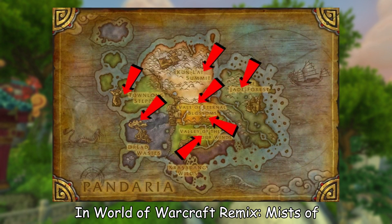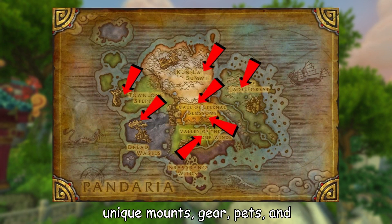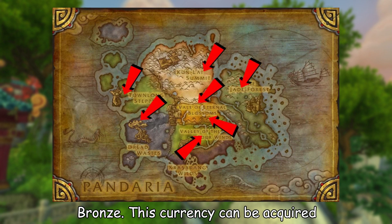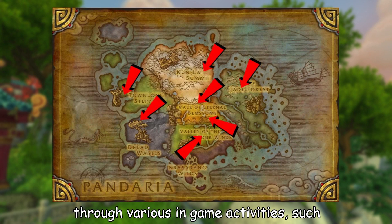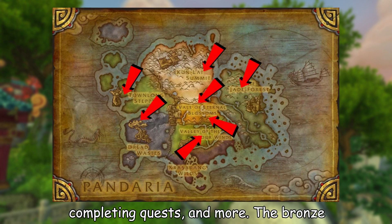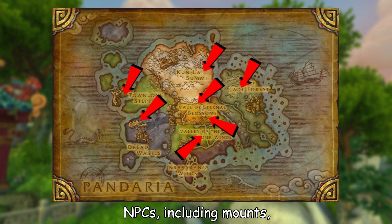In World of Warcraft Remix: Mists of Pandaria, players can obtain a variety of unique mounts, gear, pets, and more using the special currency called bronze. This currency can be acquired through various in-game activities such as looting mobs, opening treasure chests, completing quests, and more. The bronze can then be used to purchase rewards from NPCs, including mounts, toys, consumables, and more.